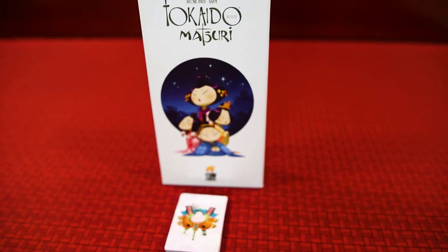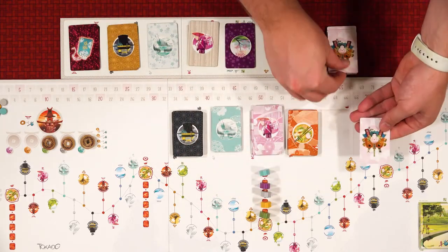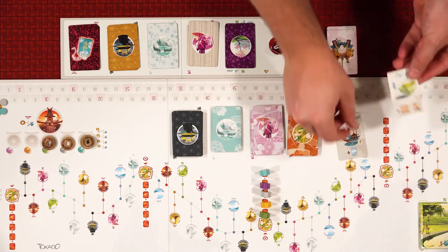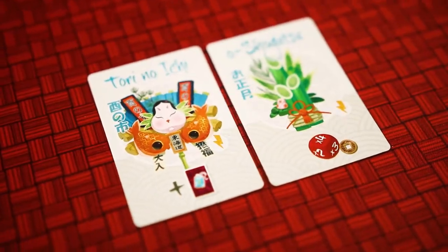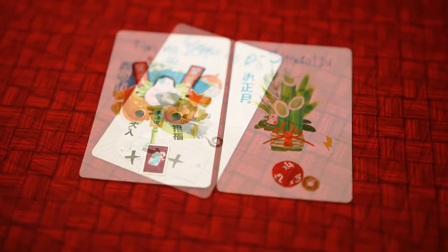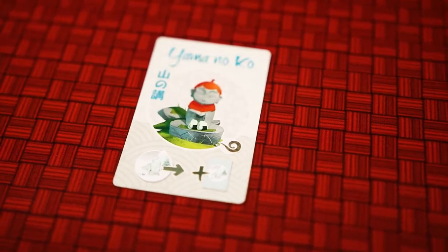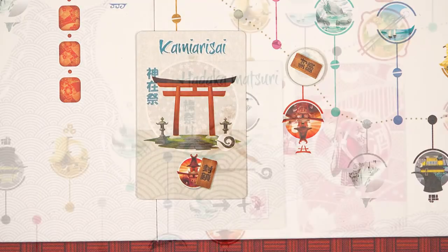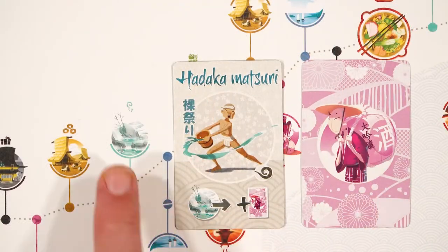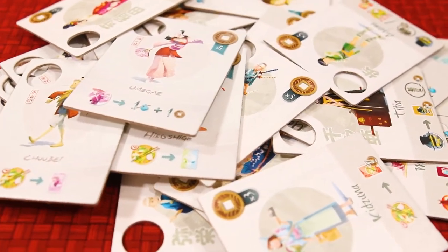The Matsuri expansion is very simple. Once all players arrive at the inn, the first player who arrived will draw two matsuri cards and choose one to play. These may have an immediate effect, such as each player getting to draw an amulet or all players getting to roll the fortune die to get some coins. Or they may have an effect that lasts until everyone arrives at the next inn, such as the temple spaces being closed down or being able to draw encounter cards while at hot spring locations.